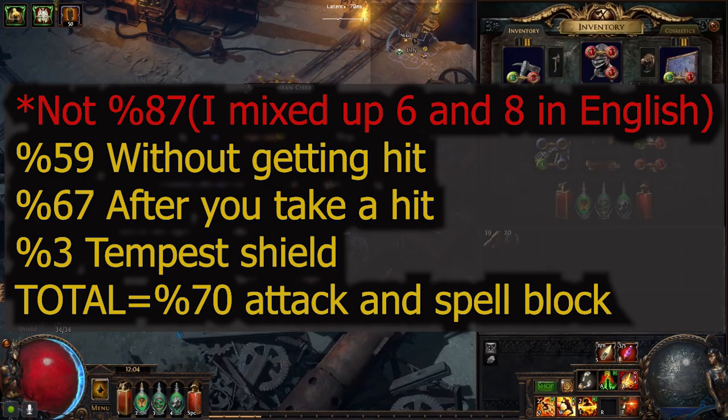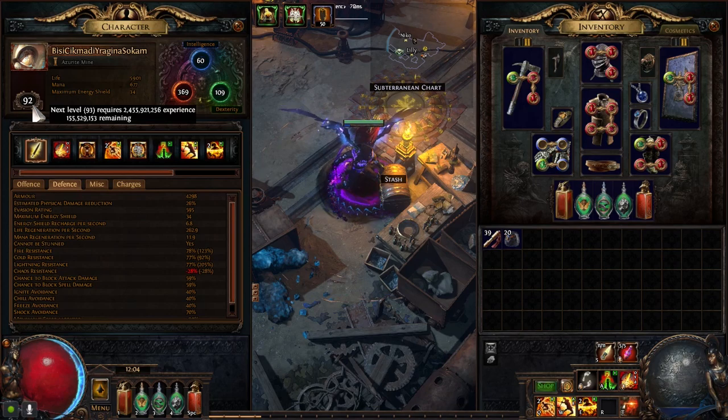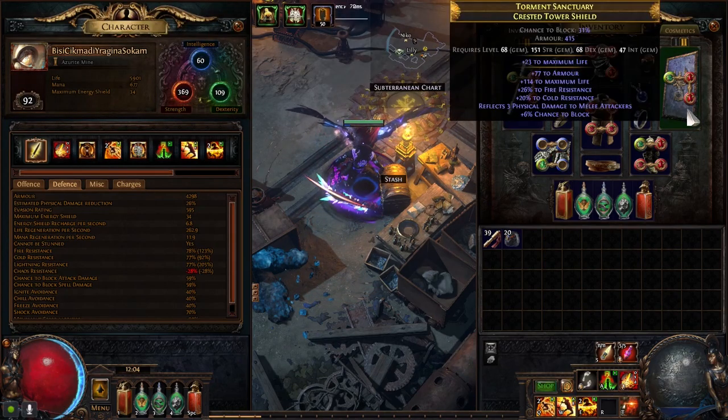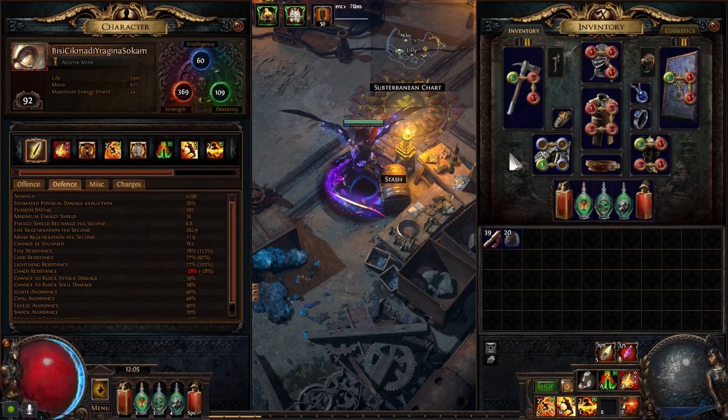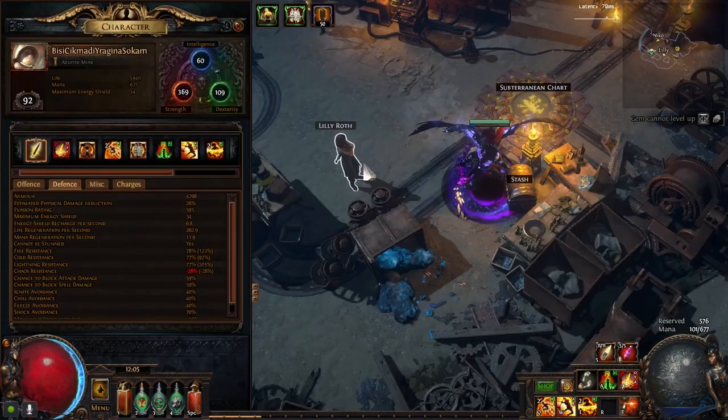The character is very tanky right now. I only died once after level 75-80 or so. Until that point, I died like three or four times because I wasn't geared enough and kept pushing down. But once I crafted this weapon and found a shield — because first I was playing two-handed, so being a Gladiator didn't help me at all — once I found these, I died only once and it was some random one-shot bullshit mechanic. I didn't even see what it was.